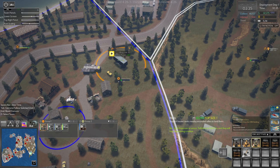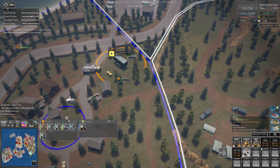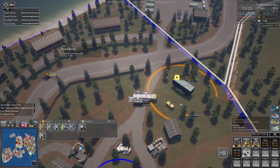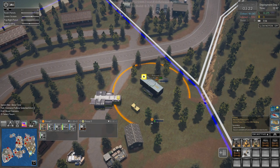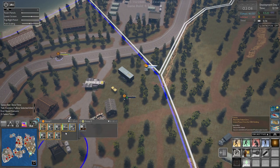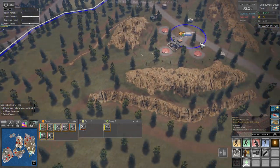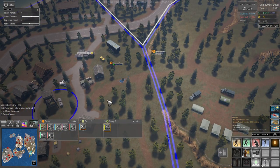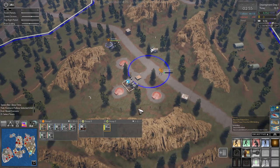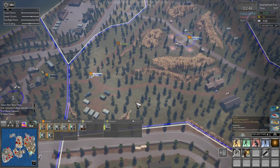We need a medic in group one and a scientist in group one. We'll select group one and send all of them over here. The helicopter is not group one — it's group three. Group three, come over here. All right, we've taken this area, which means group one needs to come up and take this next one.